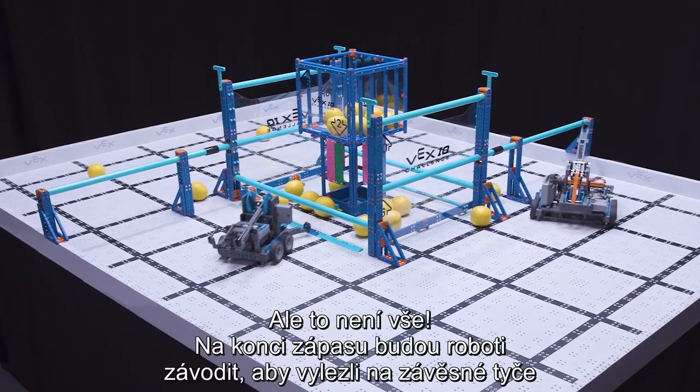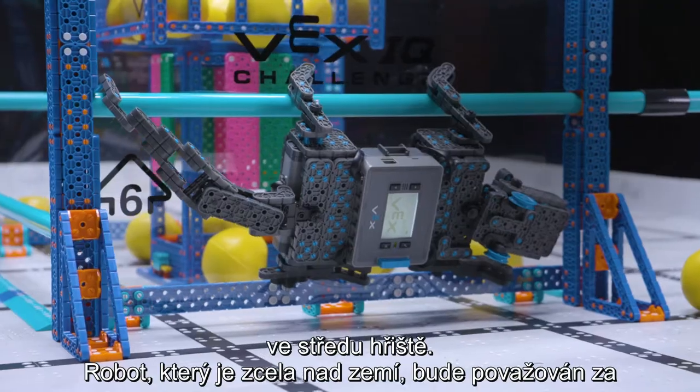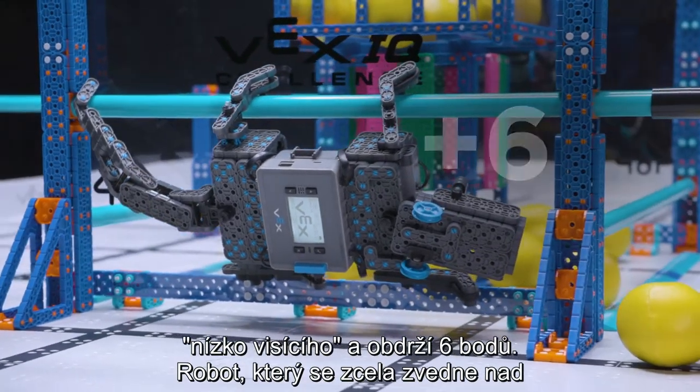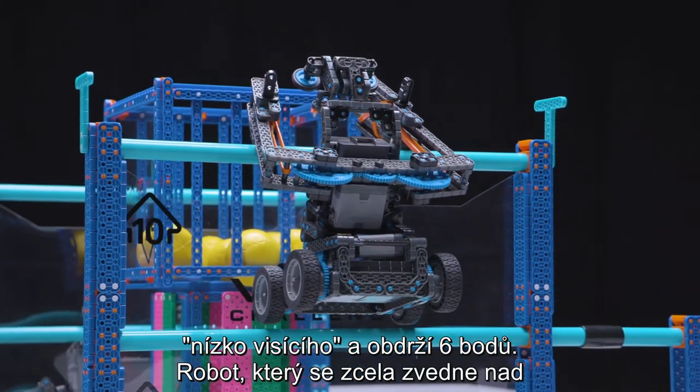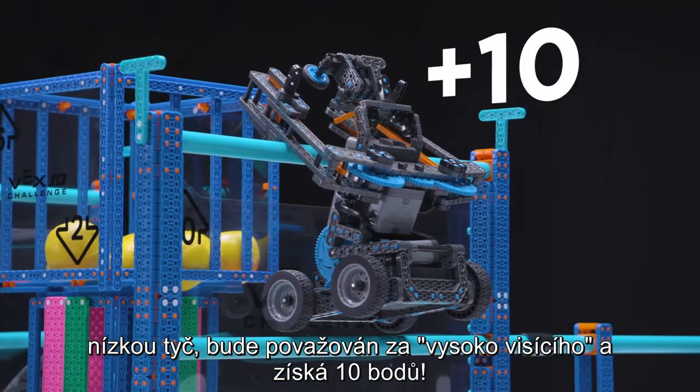At the end of the match, robots will race to climb the hanging bars in the center of the field. A robot that is completely off the ground will be considered low-hanging and will receive 6 points. A robot that lifts itself completely above the low bar will be considered high-hanging and will receive 10 points.